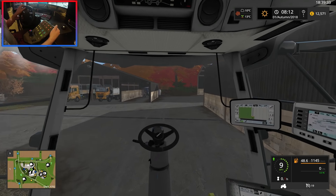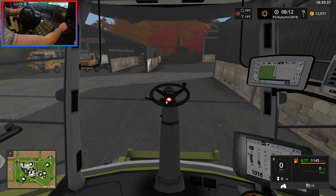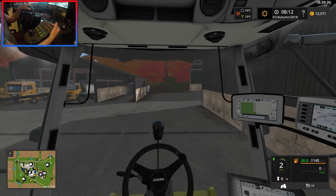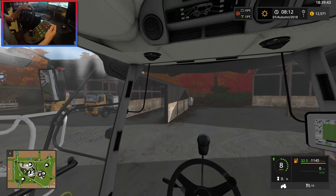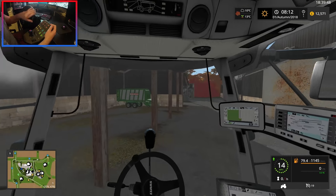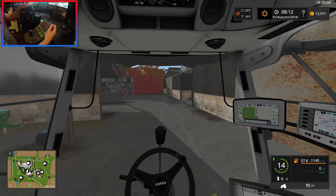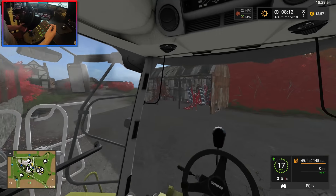We're going to use a tractor to pull the header trailer down. We were going to use the Hilux but I've had a change of heart because the back suspension on the Hilux is a bit too soft and it drags along the floor.